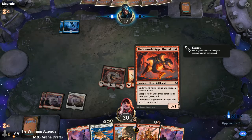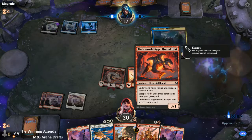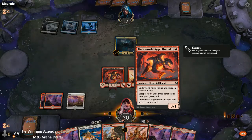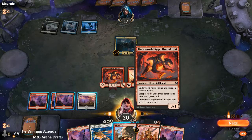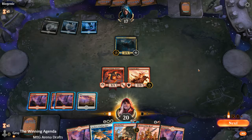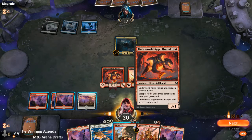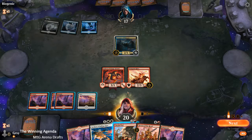Underworld Rage Hound is not the sort of card I usually love in draft formats — I'm usually not super into things that attack each combat if able. But I did love things like Madcap Skills in Gatecrash, because once cards get powerful enough and efficient enough, you don't really care about the downside of running out of gas, because if you don't run out of gas, it's just so powerful.